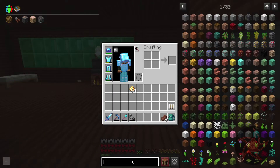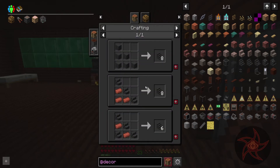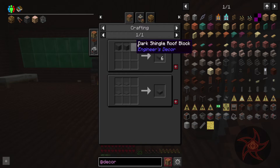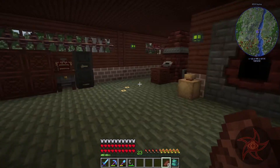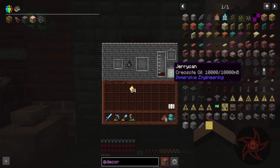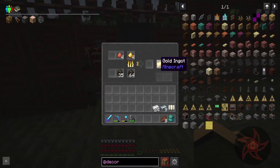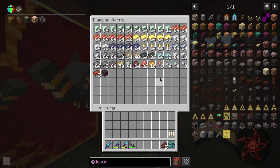In the decor mod there are shingle roofs - deepslate tile stairs and brakes. We make the stairs and go from there, okay that works. Near full again - oh cool, you've got room for that now.